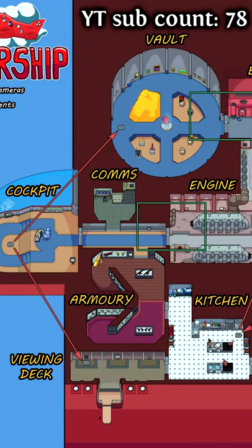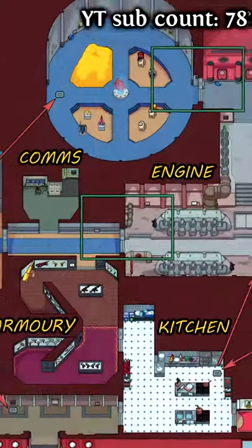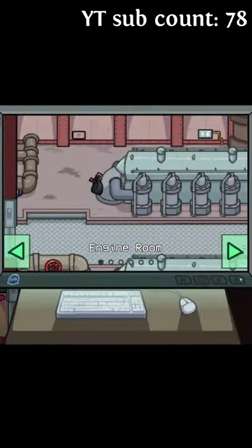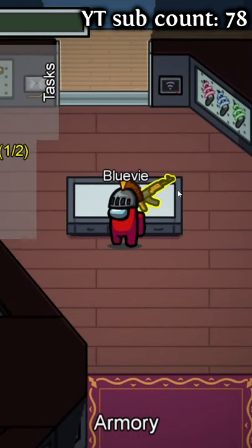Armory can be found on the left side of the map, below comms and next to the kitchen. The closest cameras are in the engine room, which sees only the engine room and not comms.